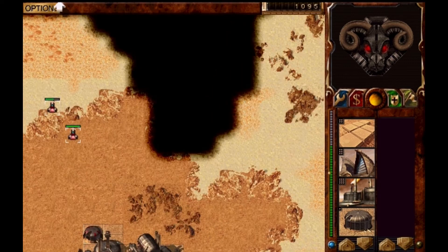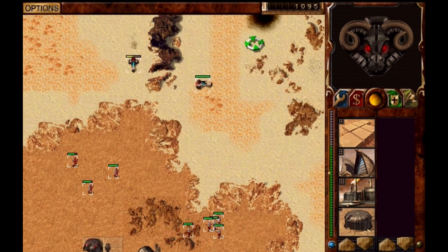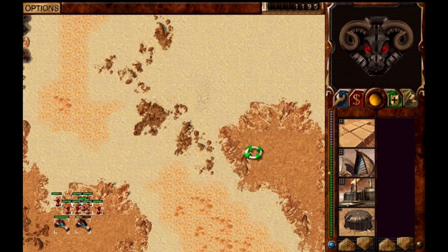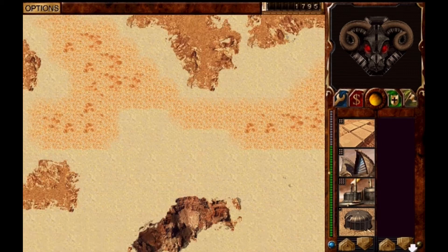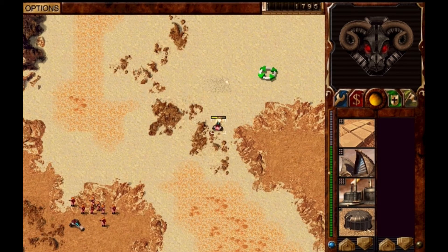Quite a lot of Dune games. And if you have seen the Dune movie, you probably know the worm — and yeah, here is the worm, right there under the sand. As far as I know you can't kill it. You can use a trooper that makes sound waves on the ground, and that prevents the worm from coming near that soldier.